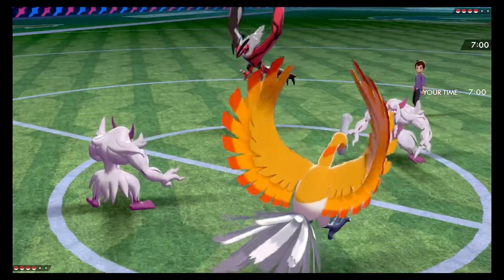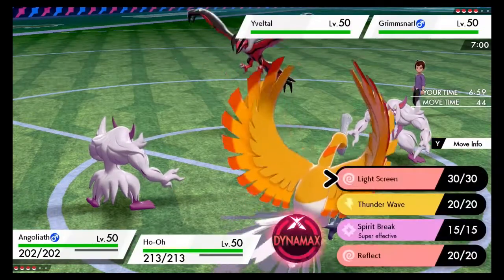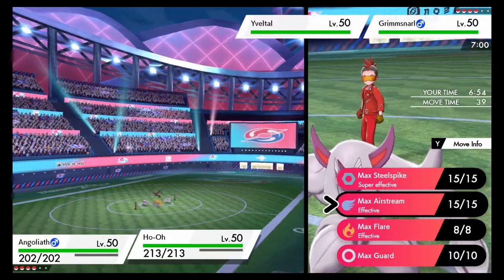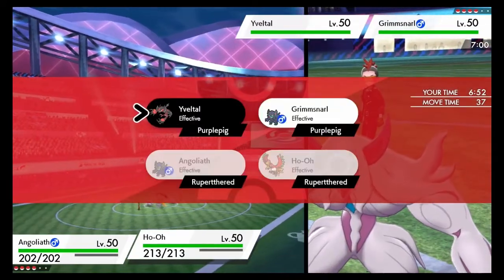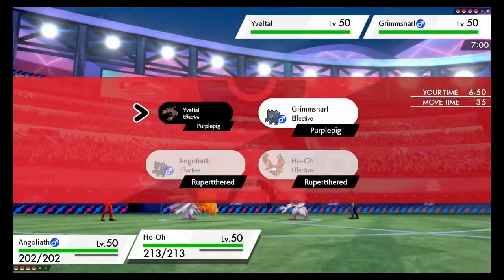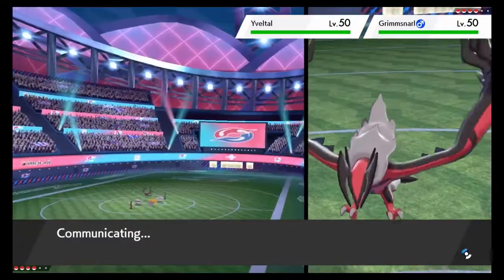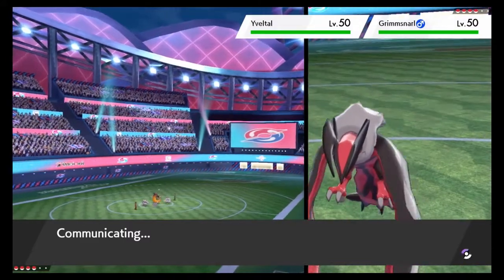So we got Grimmsnore in a Ho-Ho lead against a Yaveto and another Grimmsnore lead. This is a bit of an interesting match. I'm thinking the Yaveto is probably going to be my biggest threat, and I probably want to try and get rid of it as soon as possible. Now the thing with the Yaveto is it can go either Physical or Special, so it's a little hard to guess which one it is.